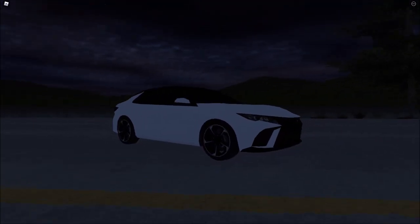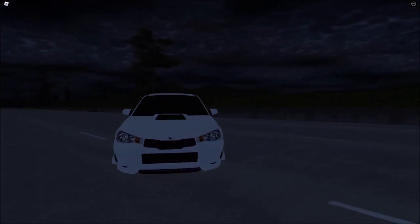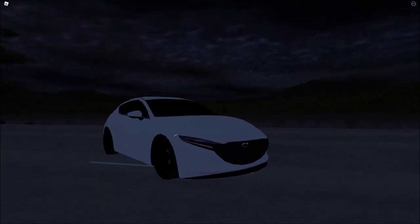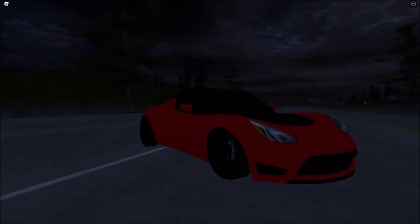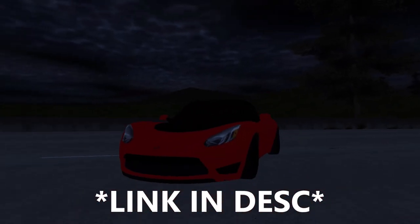You also get this car, and you can also get this Subaru — very cool, all for free. You also get this Mazda; I don't really know what type of Mazda it is, but I think it's a Mazda. You also get a Kia, then you get a Tesla with the roof and without the roof. All of these cars are free — just join the Urban Sector Roblox group.